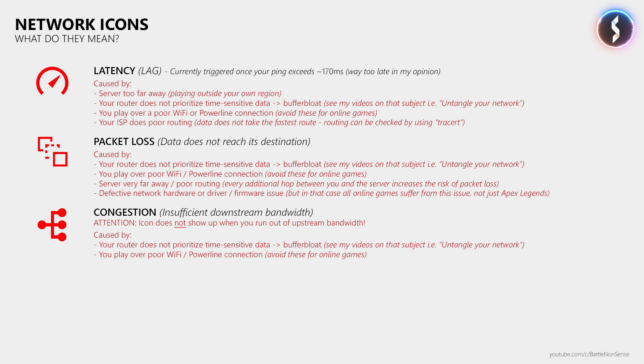Next is congestion. When you see this icon, it means that your downstream bandwidth is too low for Apex Legends. For some reason you will not see this icon when you run out of upstream bandwidth, which makes no sense. Ideally, the developers should either also show this icon when you run out of upstream bandwidth, or use a different icon to tell the player that the game cannot get its data to the server.